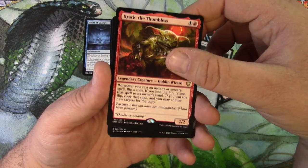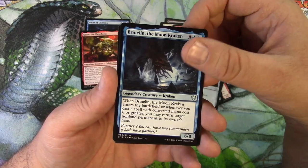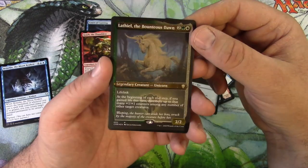We got Brineland the Moon Kraken — legendary Kraken — and we got an etched foil, very nice. And they're dark.